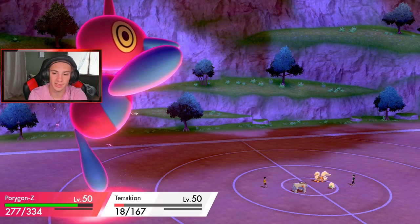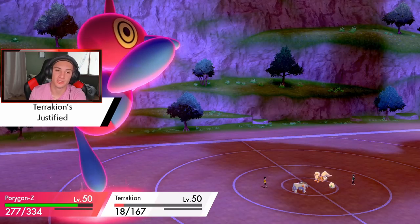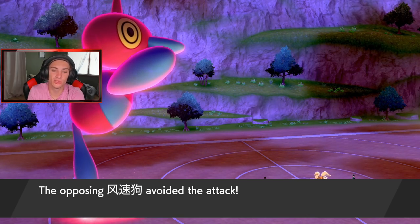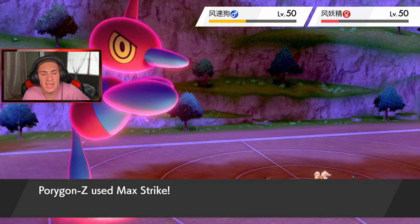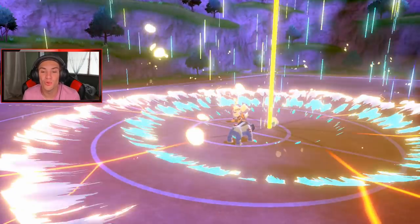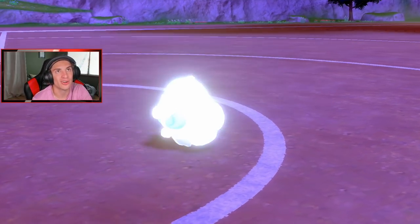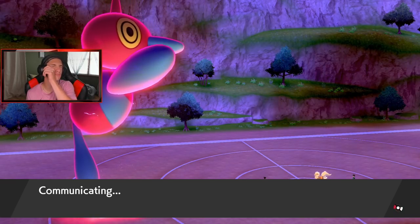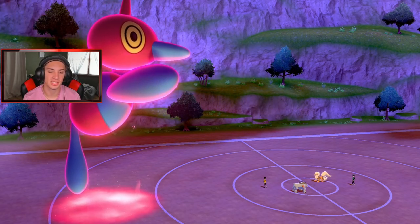Snarl is going to do me dirty. Terrakion is Justified though, so his attack comes back up. Who dodged the Rock Slide? Whimsicott hit Arcanine — bro, missed two Rock Slides! You should be dead! Now he's going to get off another Snarl. I feel like I have to Max Guard here — I cannot go down minus two. Now I gotta keep using these Dynamax turns on Max Guard rather than attacking.